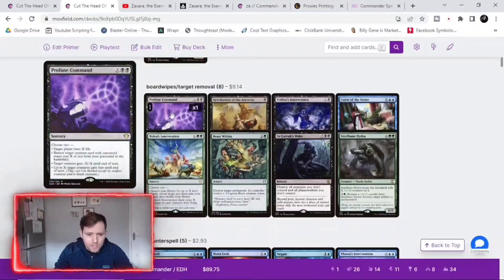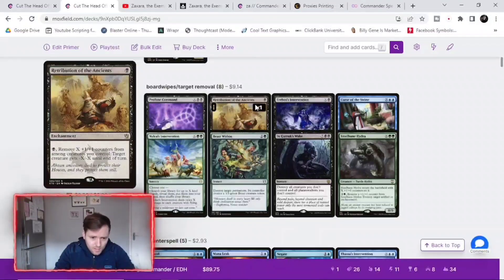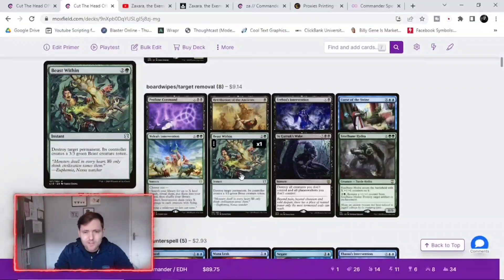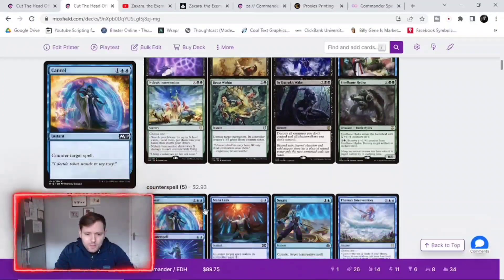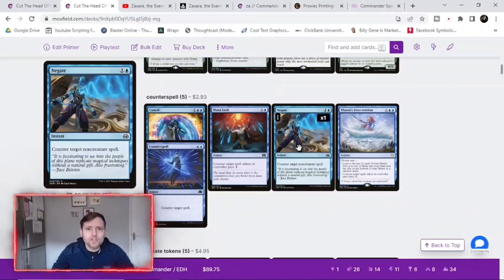For example: pay X to remove a target creature, or a target creature gets minus X minus X. There's also one that removes X plus one plus one counters from a creature you control to give a target creature minus X minus X until end of turn — we're going to have loads of plus one plus one counters so that's perfect. There's a bit of Beast Within in there too. We've also got five counterspells just to make sure our commander stays on the board and to keep that infinite mana enchantment on the commander.